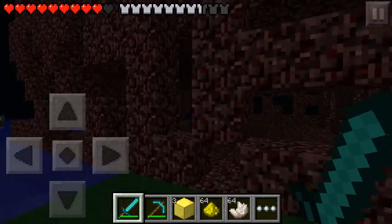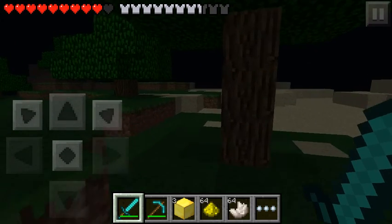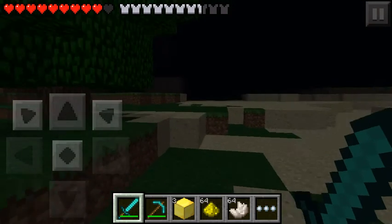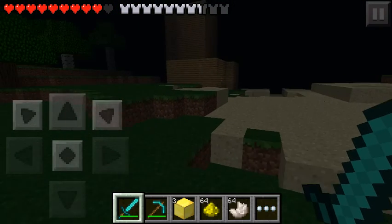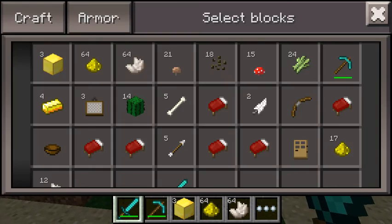Didn't do too much damage to the world — it's still big but not as big as it used to be. What did we get? A lot of beds — that's actually really good. A lot of quartz, paintings, melon seeds — it's good. We got most of it back, and how many gold bits did we get? Four.